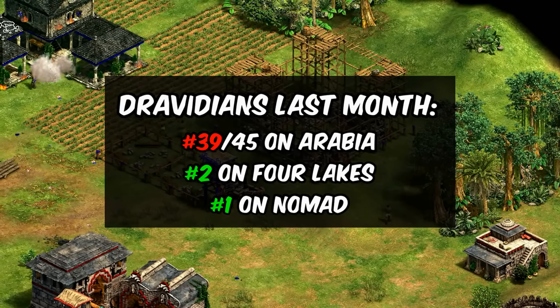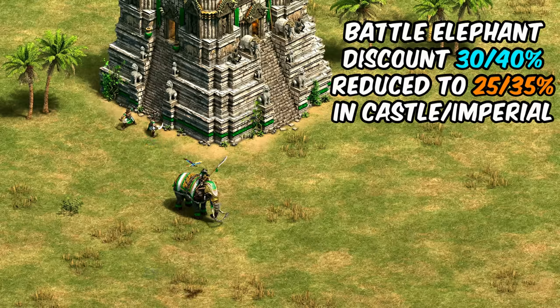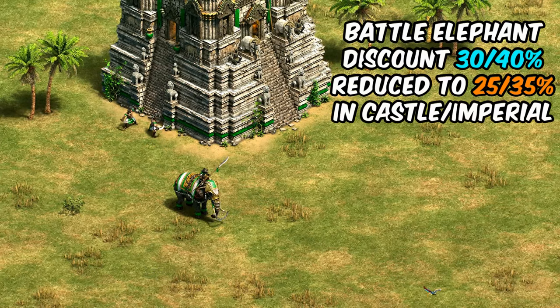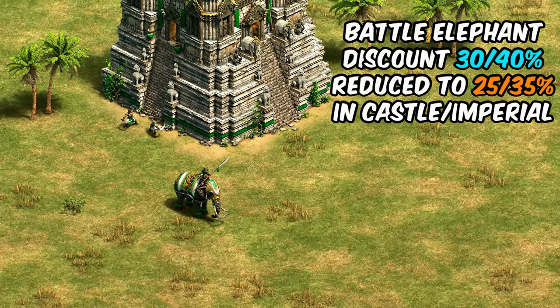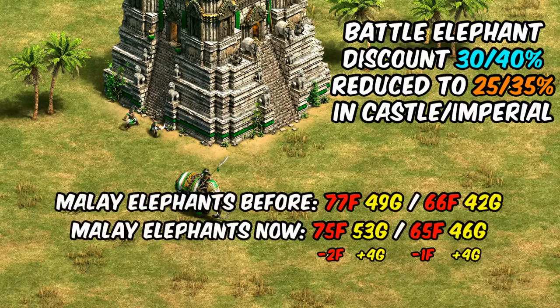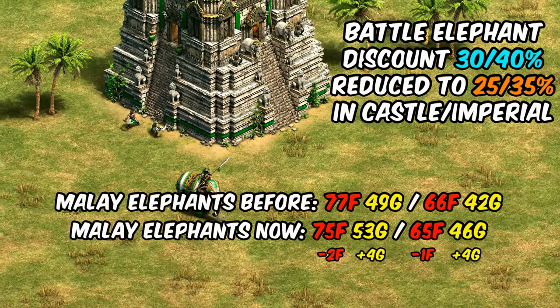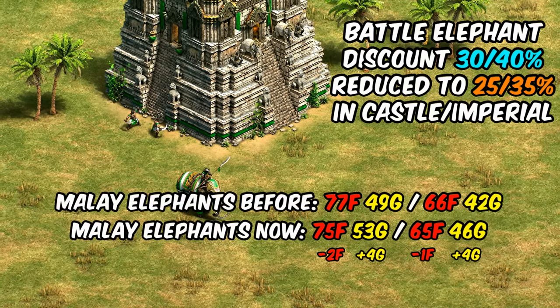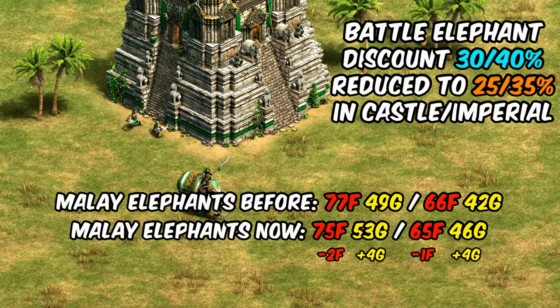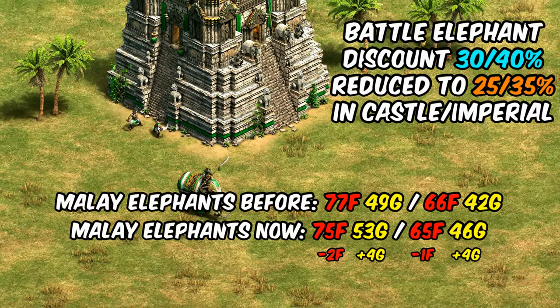Moving on, the Malay are getting their battle elephant discount reduced by five percent. Malay certainly don't need a nerf, but remember the cost of battle elephants is dropping by 10 food this patch. The net result is they drop by one or two food each but are going up by four gold, so it's overall a slight nerf. I don't think they're trying to tinker with Malay here at all — they're just trying to keep Malay in the same ballpark after the battle elephant change.